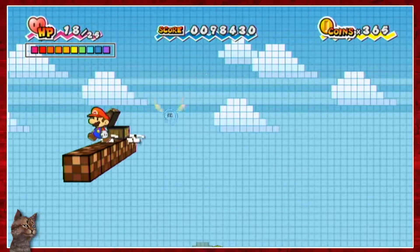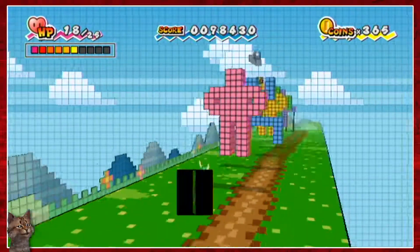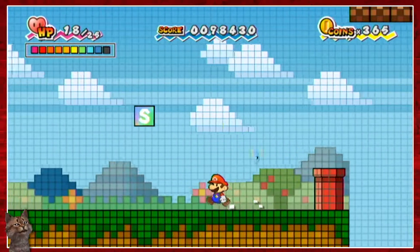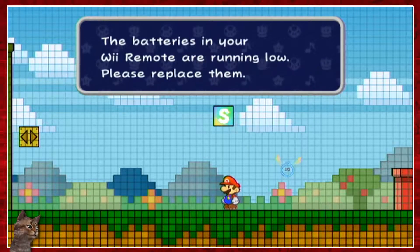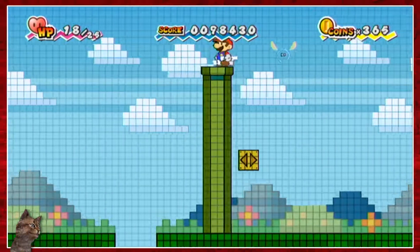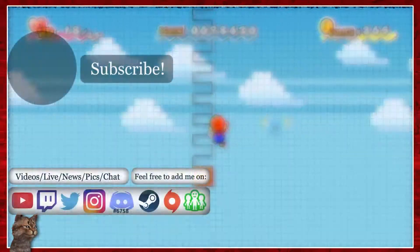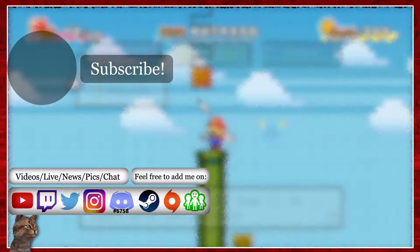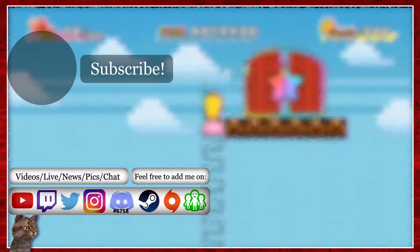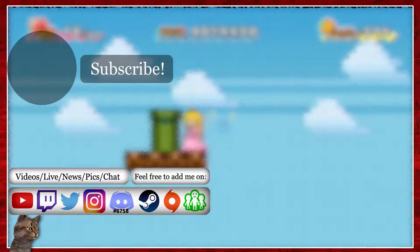Anything else I might be missing? Or is that it? Did I just figure that out? I guess there's not really much else over here. In the meantime, I'm going to go down between these red pipes in the next episode. Thank you all for watching. I hope to see you next time when I'm going to fall down between the red pipes and see what else there is for me to do over here. Let me see if I can very quickly just fly over to those pipes.